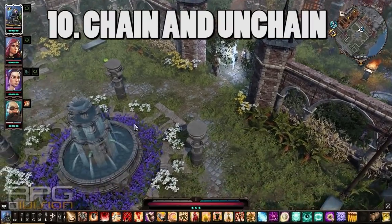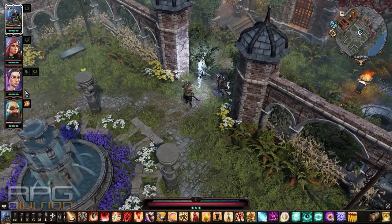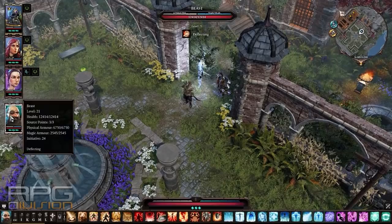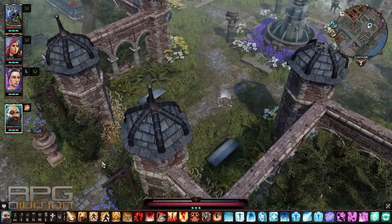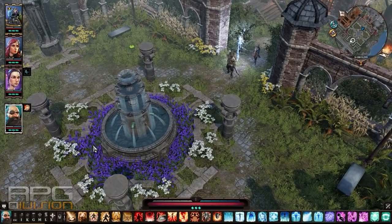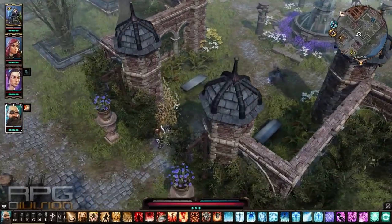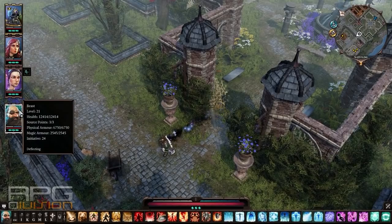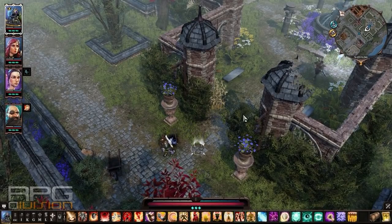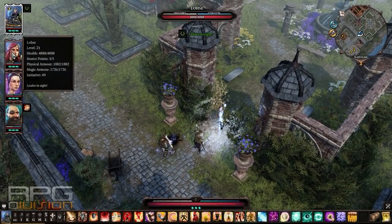A cool thing you can do is chain and unchain your party so that you can move them individually and not as a group. If I unchain one character now I can move them and the rest will not follow. This is especially useful when you're about to deal with nasty traps and you don't want the others to activate them. When you get the other party members near you again, you can chain back up.